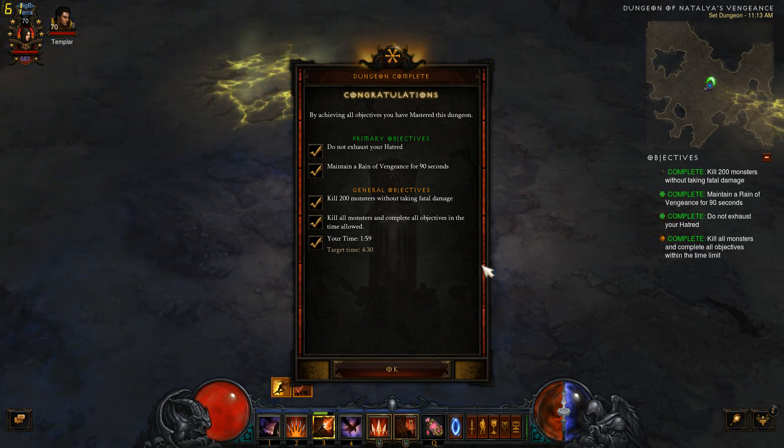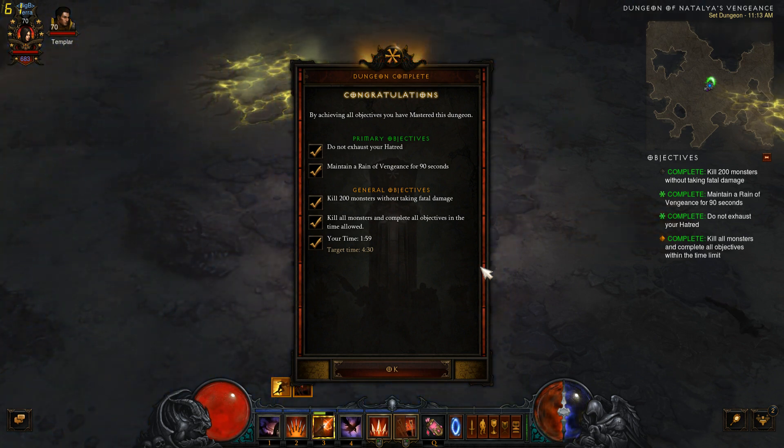I have Strafe as my left click button and Rain of Vengeance as my right click button. I'm using the standstill button, which I have as spacebar, so I hold that down. When I use my left mouse click I'm strafing around, then I release and hit the right mouse click for Rain of Vengeance. Rain of Vengeance is about six seconds long, so every six seconds you've got to make sure you hit Rain of Vengeance again and keep Vengeance up. Once you master that little technique, it's an easy dungeon to complete — though it might take you a little bit if you're not familiar with that play style.